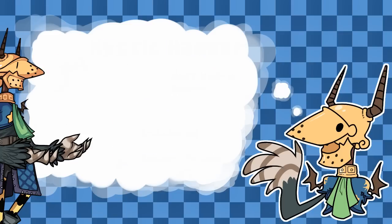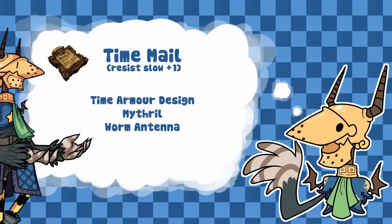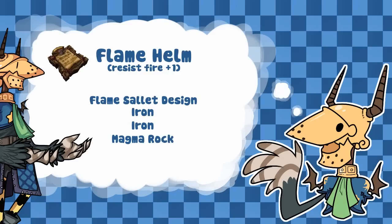We made my character Time Mail, which gives Resist Slow plus 1 making me immune to slow from weaker monsters — very useful for a spellcaster. The Time Armour design is made with Mithril and a Worm Antenna which you can get from the little carrion worms in the village of Tida. We also made me a Flame Helm which is made with 2 Iron and a Magma Rock that drops off most bombs from fire-based enemies, which will help me. I also have a Mithril Helm; I never got around to getting a diamond one.